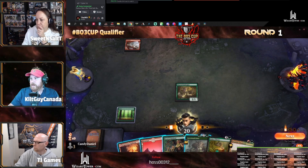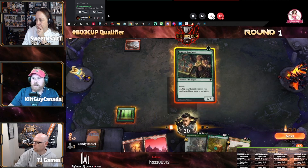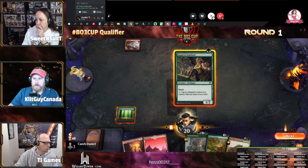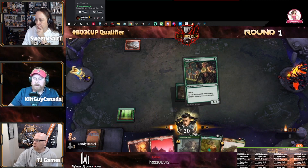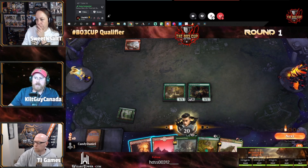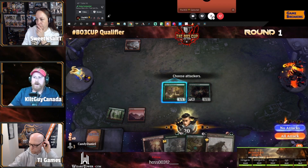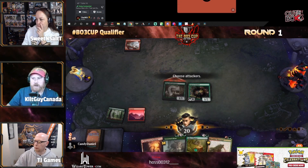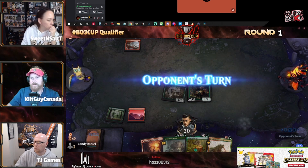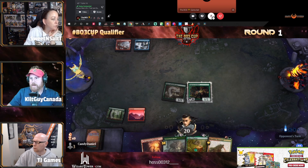The opponent is running a pretty much stock Gruul Adventures list. Goldspan Dragon as the top end — everything we've seen before: Brushfire Elementals, Innkeeper, Embercleave. The good old-fashioned Gruul Adventures list we've come to know over the past year.